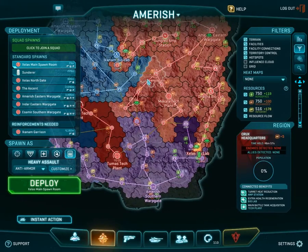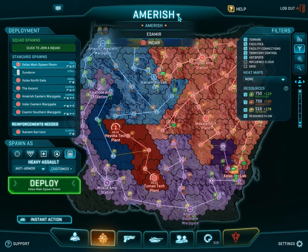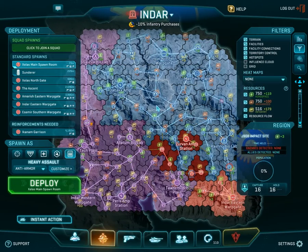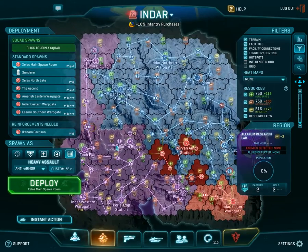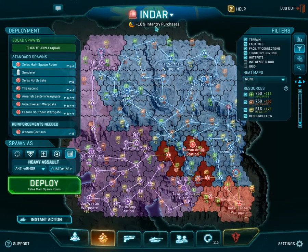This here is the overview map of the continent of Amaris. There are three continents in the game: Amaris, Esamir, and Endar. The flashing light around Endar indicates that there is an alert happening right now. What this alert means is that there is essentially an event happening on this continent, and whichever faction is able to reach the objectives of the alert is rewarded with bonus points and so forth.